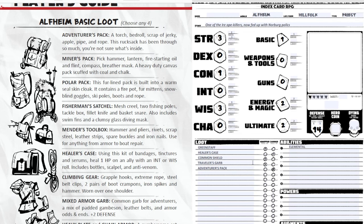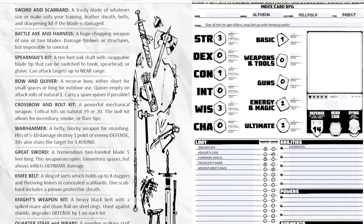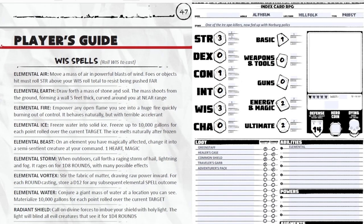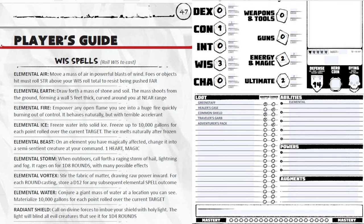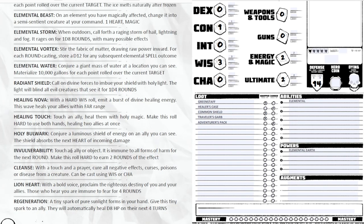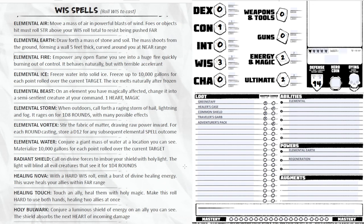An important distinction: intelligence spells take up slots in your inventory, but wisdom spells do not. I get to choose three wisdom spells automatically. I'm taking elemental earth — draw forth a massive stone and shoot it at someone. I'm taking regeneration — a tiny spark of pure sunlight forms in your hand; give it to an ally and they automatically heal a D8 hit points on the next four turns. And I'm taking elemental storm, which I can only use outdoors but sounds pretty powerful.